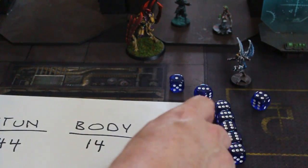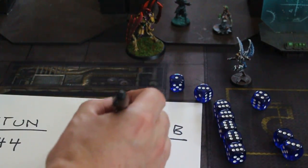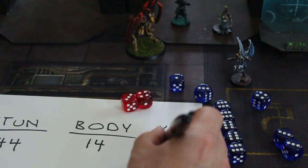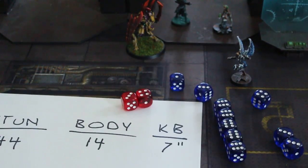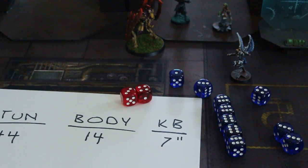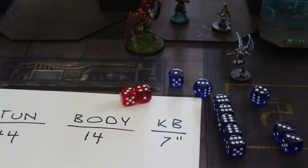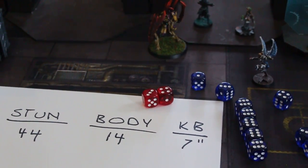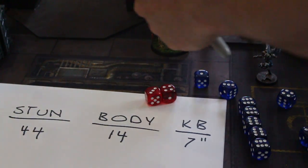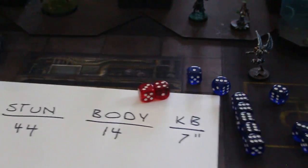And then you take two dice — you would roll this all at the same time — and subtract. So 14 minus seven, which is an average roll, and the knockback is seven inches. Every inch is two meters, so this would be 14 meters of knockback. So you just go directly away. He'd be knocked back seven inches because of the force of the blast.